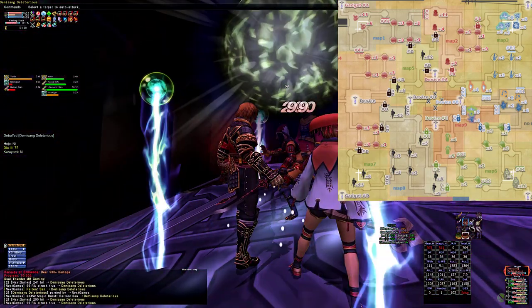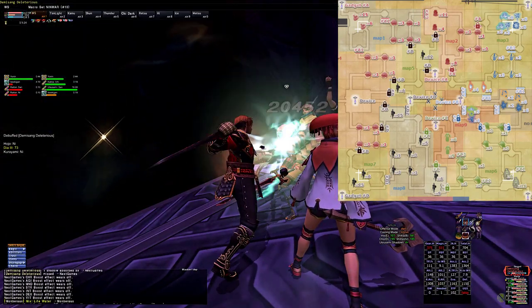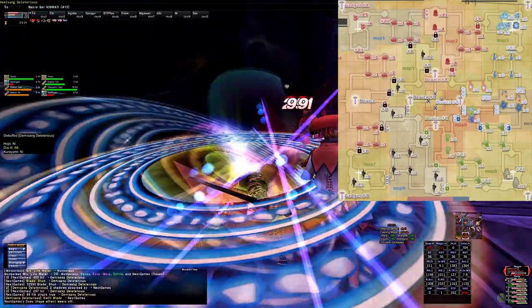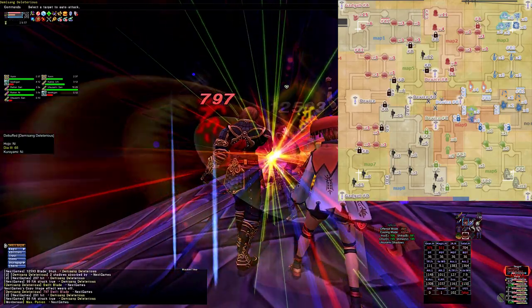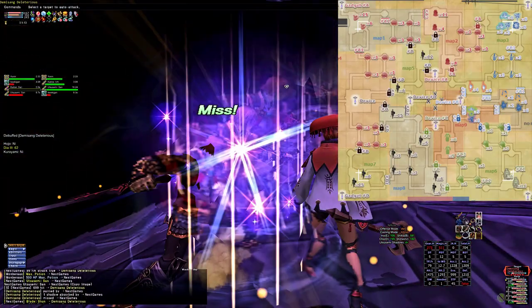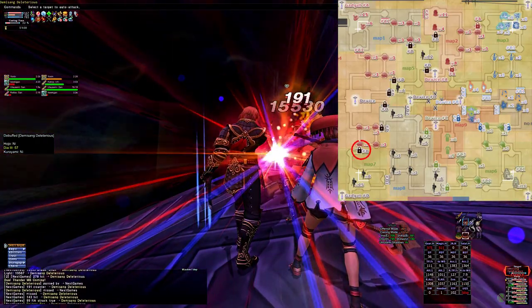Once the main NM is dead, you then want to deal with any adds. Having a small number of adds on you in this instance can actually be good, as your goal after you defeat the Deleterious NM is to kill exactly 3 farmers to get casket D1 to drop, which has a chance at a sapphire and earring.